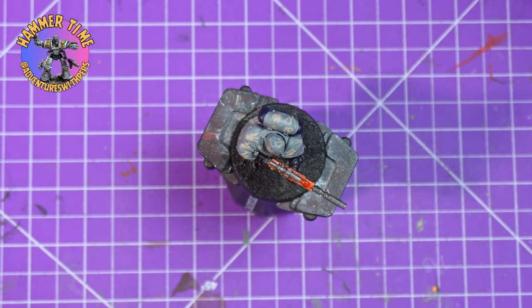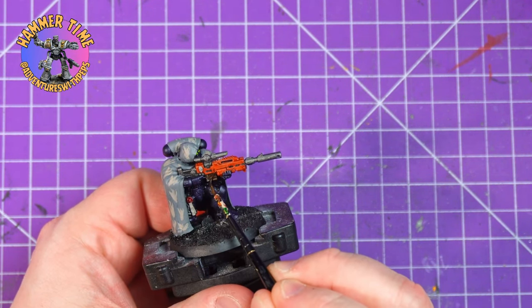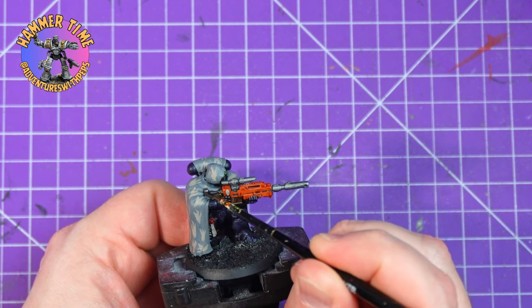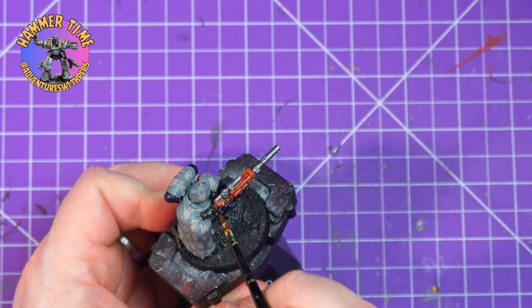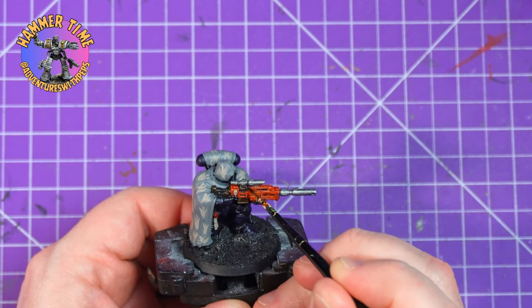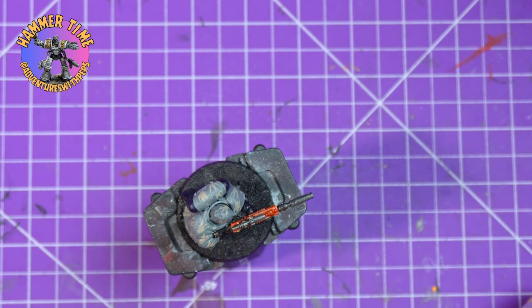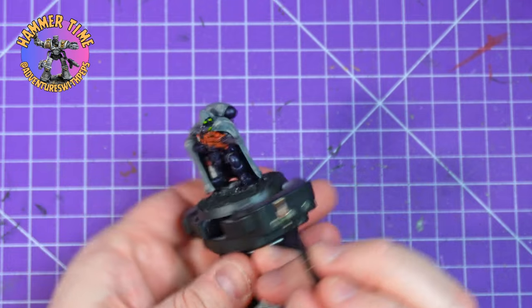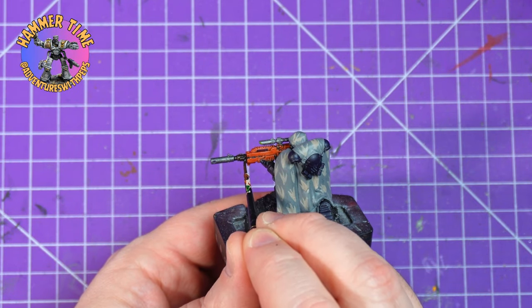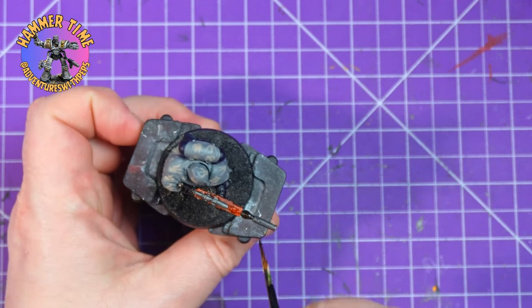Next step is going to be messing around with the gun a little bit. I wanted to break up that Leadbelcher colour scheme — though it's a nice effect, it's very flat colour. So I grabbed the Cryptek Armour Shade Gloss — I've been sitting on this for a while, I haven't used it for much. I just pick out some key areas: the magazine, the stock, the connecting point for the sniper sight to the main gun, and the connecting point of the barrel to the gun. But I left the scope itself in Leadbelcher and the barrel nozzle still the Leadbelcher colour scheme. I was thinking of doing some heat damage — that purplish blue effect — but I wasn't entirely sure how to do it, so I've just left it for now.